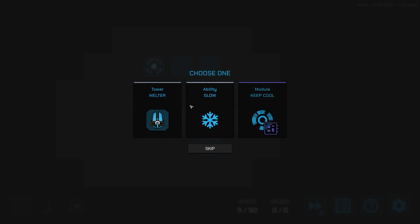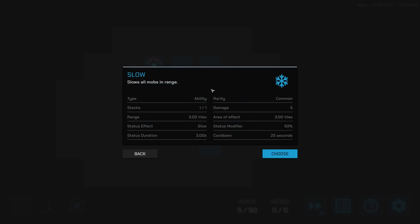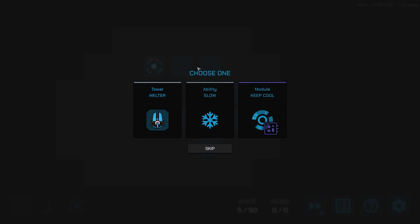We have a slow ability as an active — we can throw it out to make things go slower, which might be advantageous. In the first game I played I had a repeater and the melter as well, and it was a fast shooter. Things are different this run. Let's try adding the melter.